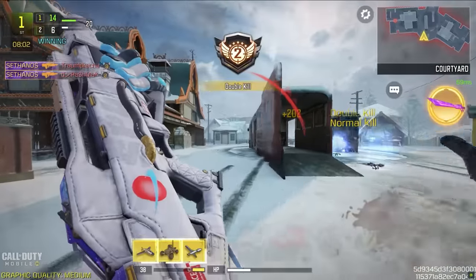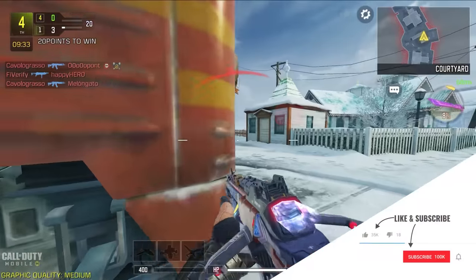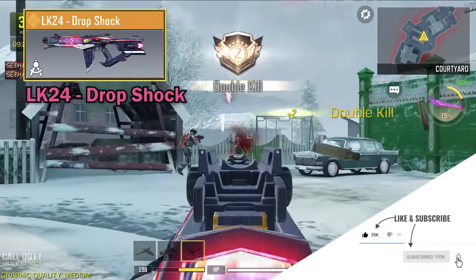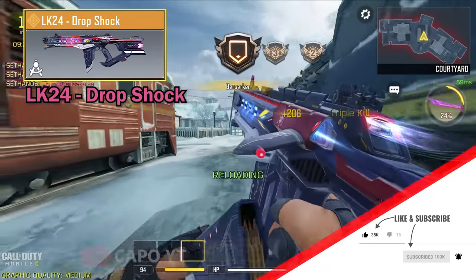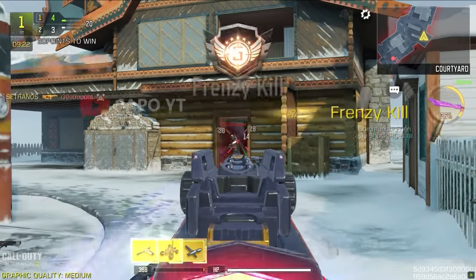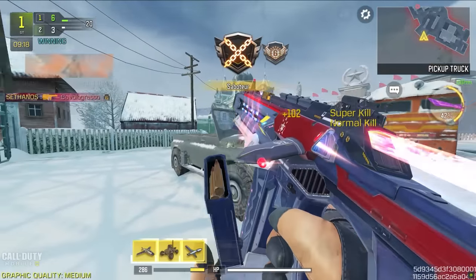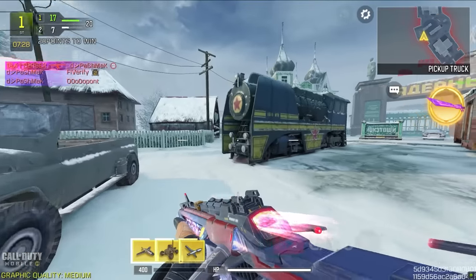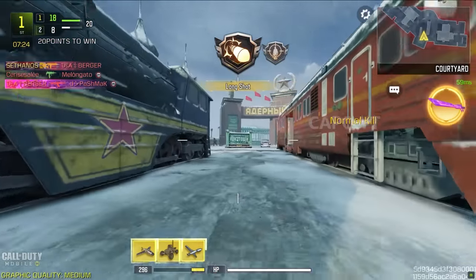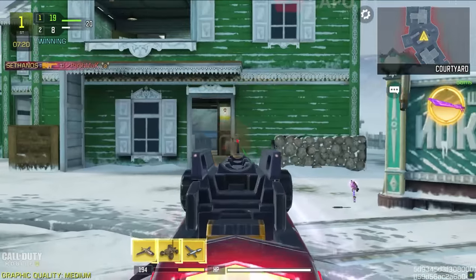Now we move on to the LK24. In my previous video I showed you the anime-type legendary, but here we have the second legendary skin for the LK24. I know appearance-wise the other legendary is better, but considering how useful it will be in a gunfight, I believe this one is much better. I literally played ranked with this weapon, although LK24 is not meta this season. This is also a reactive skin and, although it is an average-looking legendary, it is literally the best to put LK24 into good use.